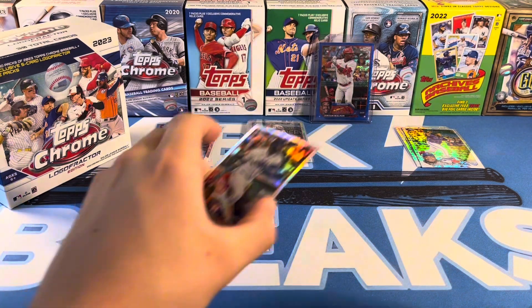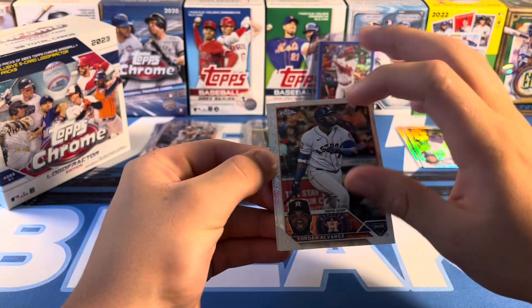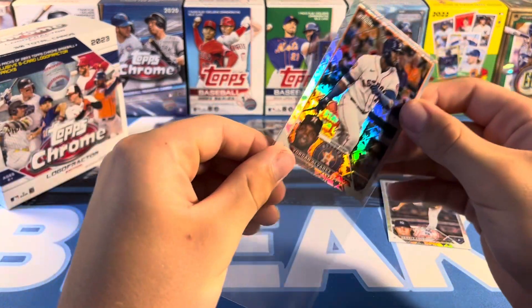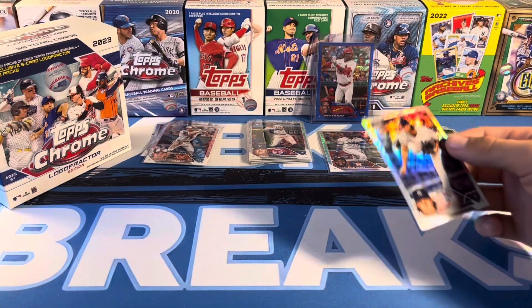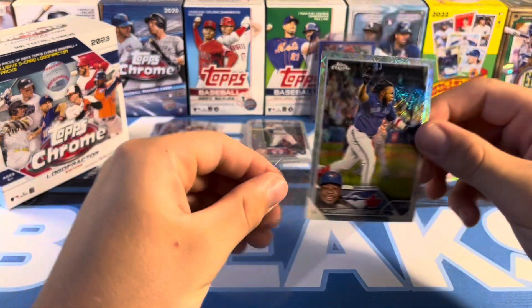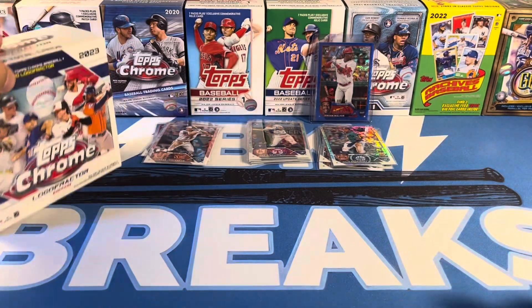Also got a Jordan and Garrett Cole — a little off-center on that one, unfortunately. But box number one, only one parallel. Last year they seemed to have a parallel in each pack, and then you also had the chase cards of the image variation — Julio and Bobby and all that. I think last year's boxes were about $225.